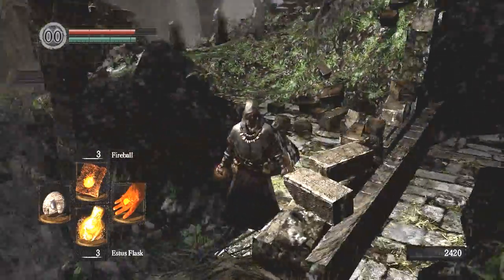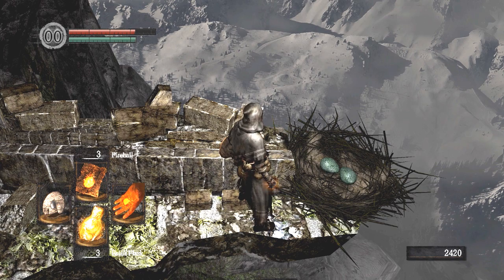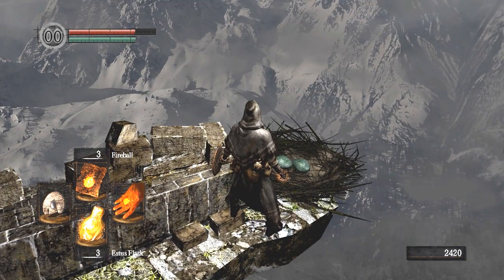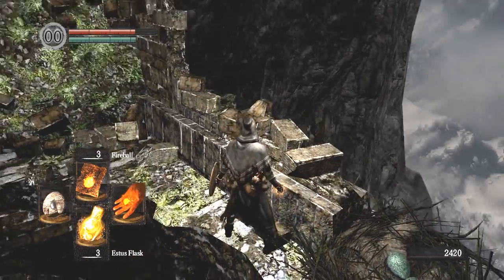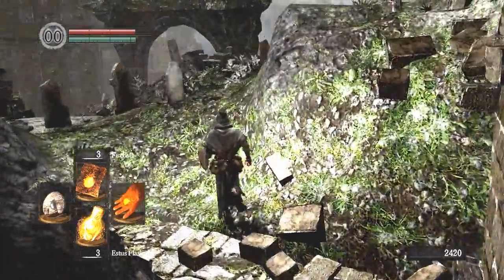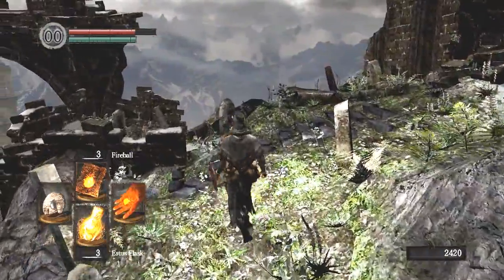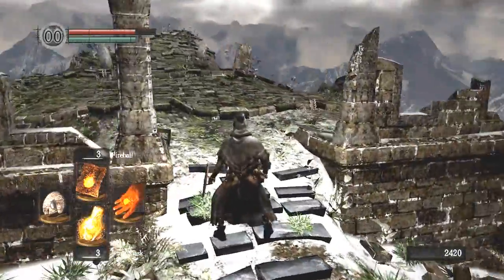This is also something special for this area — this nest. This is something I have no idea how anyone would figure out the first time. When they're saying 'give me something,' they mean take something out of your inventory and drop it for them, and depending on what you drop, they will give you other stuff in return. I'm not sure what that stuff is — I don't think we need anything, so we will not be doing that.